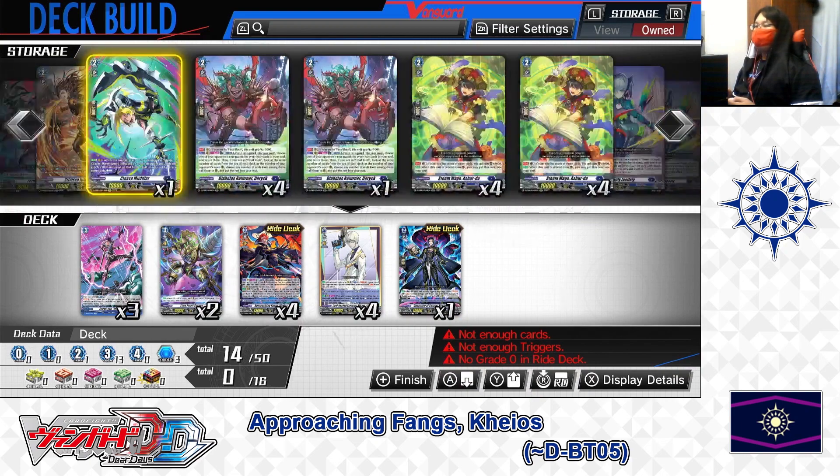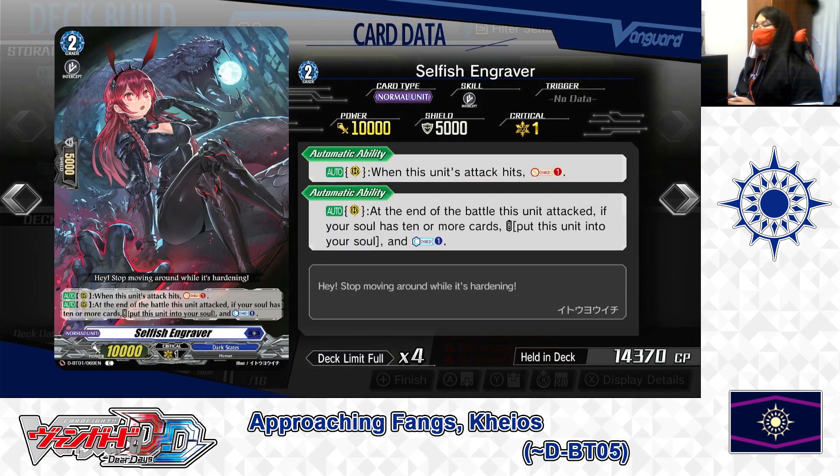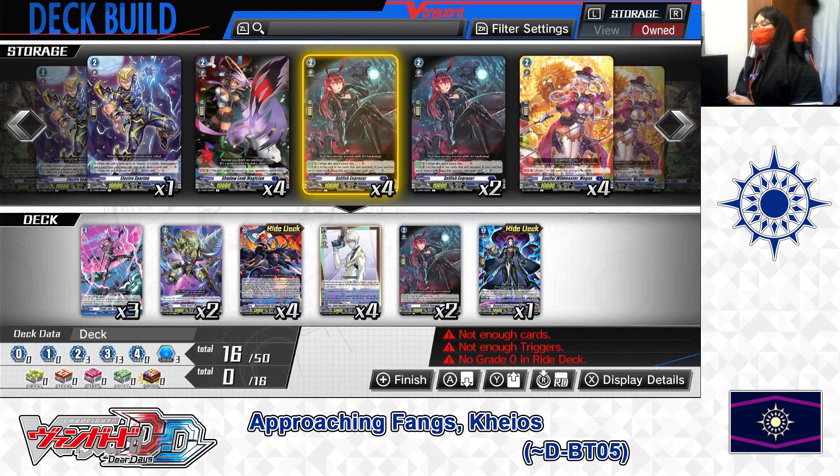Next up, Grade 2: Selfish Engraver. Skills — Auto as a rear guard: when this unit attacks, Soul Charge 1. Second skill — Auto as a rear guard: at the end of the battle this unit attacked, if your soul has 10 or more cards, put this card into your soul and Counter Charge 1. The first skill builds up your soul for later soul blasts and fills cards for Chaos's skill. The second skill, as long as you have 10 or more in soul, moves Selfish Engraver to your soul and refunds a Counter Blast. For Selfish Engraver, we're putting 2 in the deck.